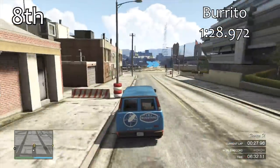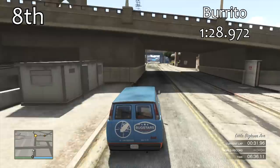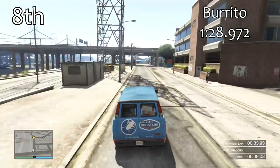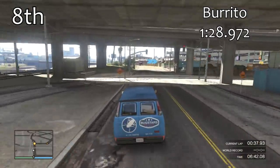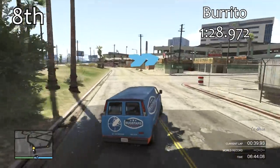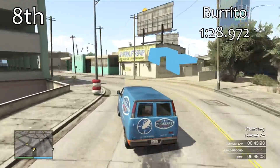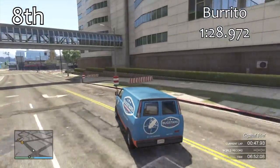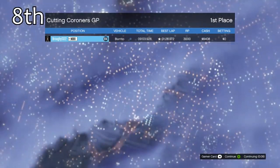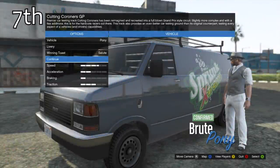These vans from 9th basically to 6th do quite well to get the lap times that they do. A 1 minute 28.9 isn't too bad, especially considering that isn't even upgraded — that's completely stock. There's nothing you can do to see what lap times they'd get upgraded because you simply can't upgrade them, but it's interesting to note that even stock they're getting lap times not too far off the cars we'll see in the top 5.